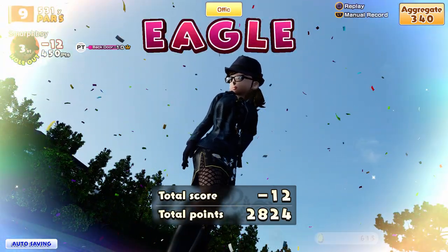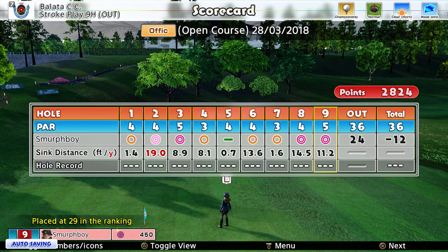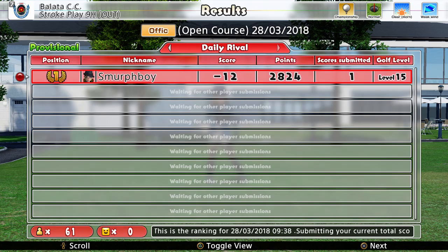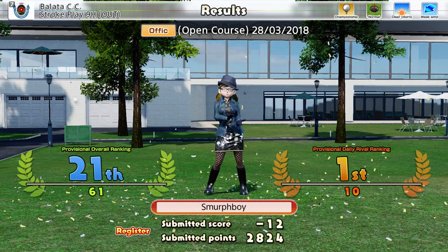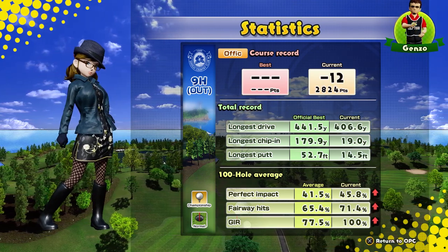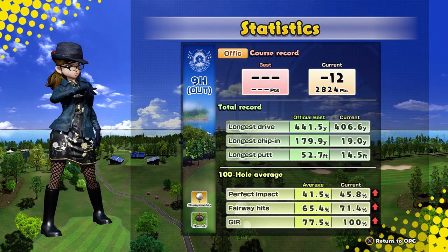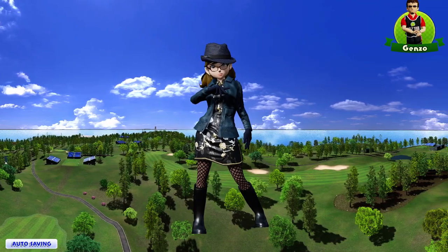So we finish on 12 under. Let's have a look at the card — other than hole five where we got the par, potentially hole six could have got an eagle, hole one could have got an eagle. So maybe 14 or 15 is there for me, but it'd have to be an absolutely perfect round. 21st on the leaderboard. Whether I stay first in the daily rival rankings is debatable, but there you go. Let's have a quick look at the stats — should be pretty impressive stuff. Yeah, I think we did alright — we got all the greens. Fairways, we missed a couple. That's pretty good. If you like the video please like, share and subscribe, feel free to leave me a comment, and I'll see you next time for a bit more of Everybody's Golf. Thank you, take care.